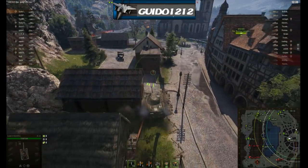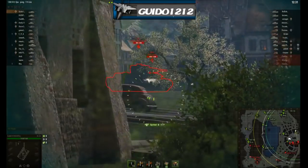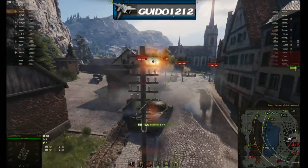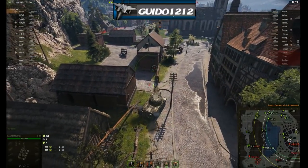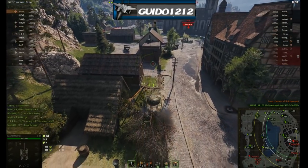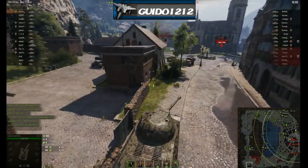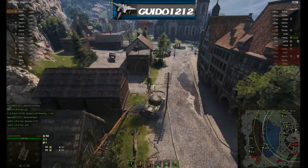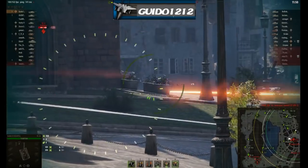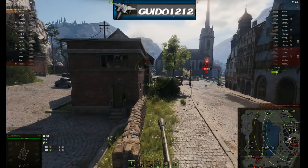Within 11 seconds or so, I have another shell to drop 390 on people. There's the IS-6 — boom. One interesting thing about this autoloader with big alpha: I cannot tell you how many ammo racks I caused — a lot more than usual. The alpha is big enough that quickly punching shells into the exact same spot tends to break ammo racks and blow them up. That's one of the interesting little advantages I found on this tank.